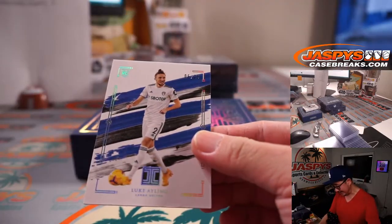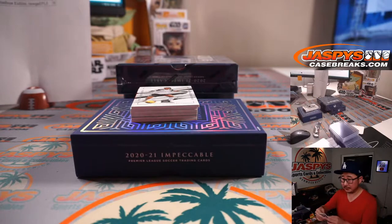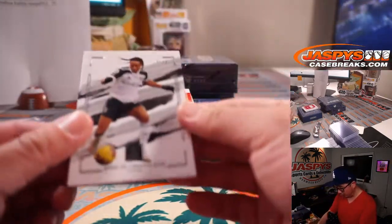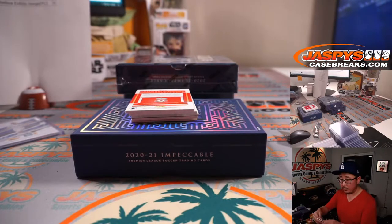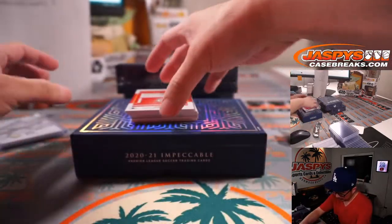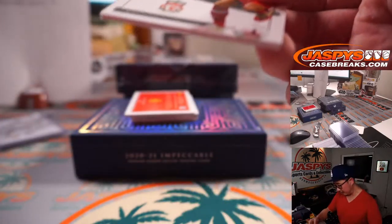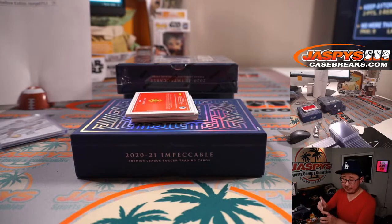We got Luke Eiling, 6 out of 25 — that'll be for PJ in number six. And then we got Bobby de Cordova-Reid, 23 out of 75 — that'll be for Alex. We got Jorginho Wijnaldum for my club, Liverpool, 35 out of 49 — that'll be for Joshua in number five. Might be a free agent this summer.